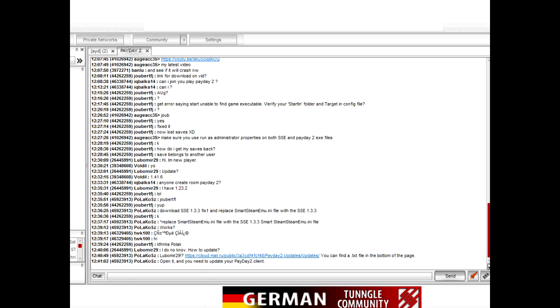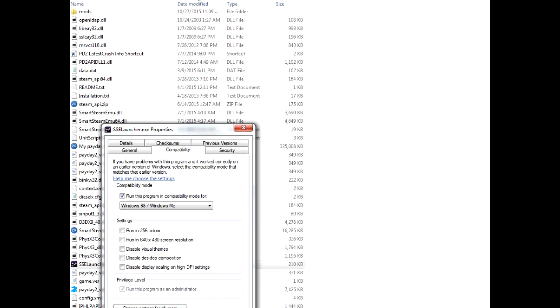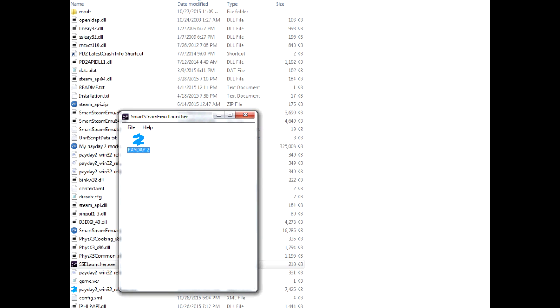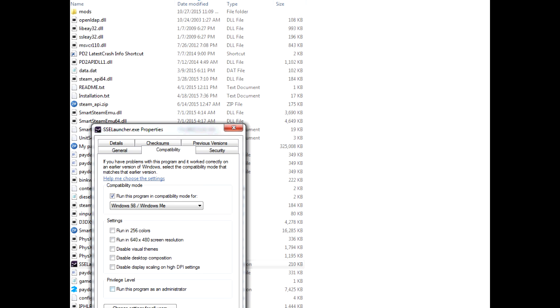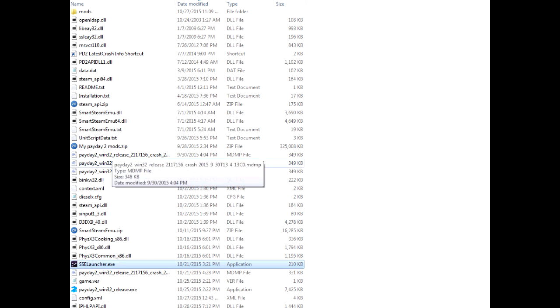So first of all, if you have an error where the launcher can't start normally and doesn't play, what you need to do is right-click, go to Properties, open the Compatibility tab, check 'Run as administrator' or 'Change settings for all users', select 'Run as administrator', and click Apply and OK.